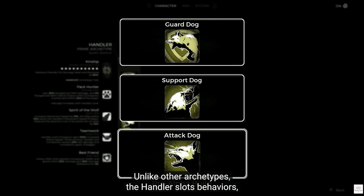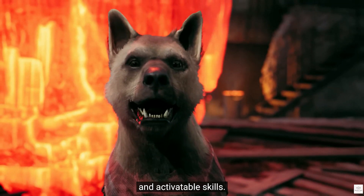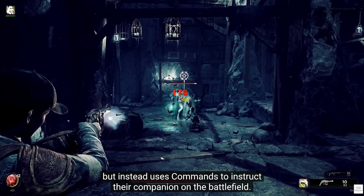Unlike other archetypes, The Handler slots Behaviors, which modify the companion and grant them unique passive buffs and activatable skills. The Handler doesn't have traditional archetype skills, but instead uses commands to instruct their companion on the battlefield.